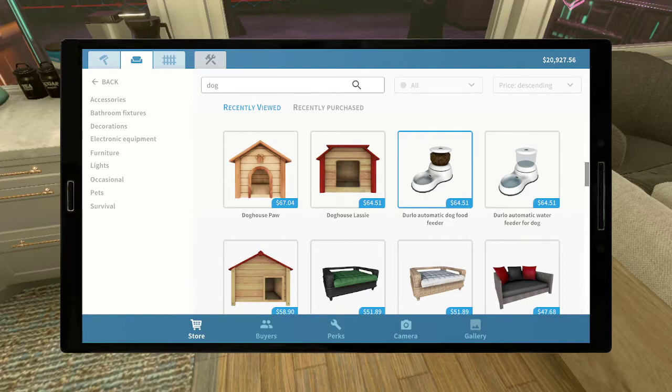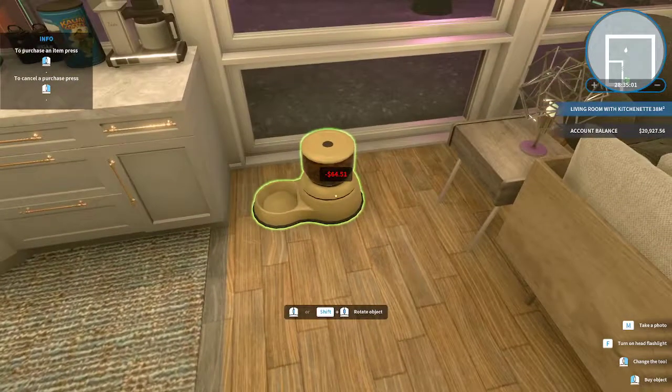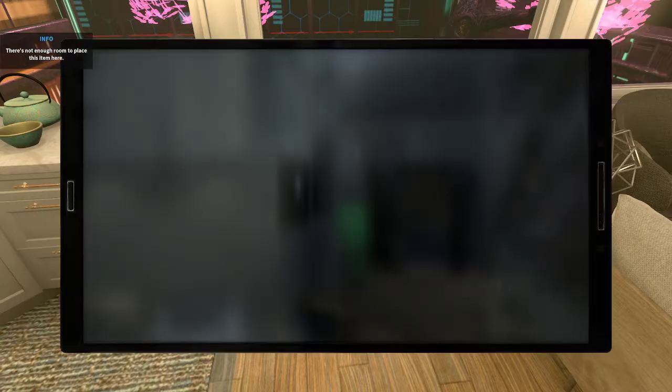Automatic dog load feeder — automatic water — okay, well that's what I need I guess. What is the dog house for exactly? Let's make this cream to go with my place. This is kind of like being in The Sims.